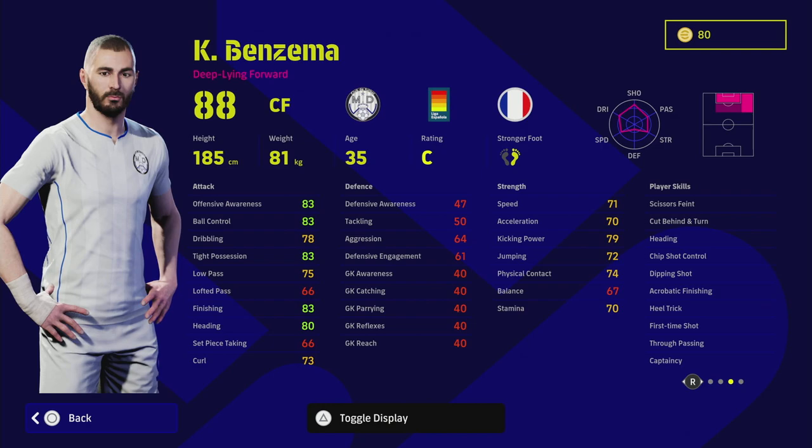I would have liked to have seen first time pass or one touch pass on Benzema. I do like that he has acrobatic finishing because he can get up and reach balls that certain strikers won't be able to get. If you're playing a tall center forward — especially a deep line forward like Benzema — you need to cater your play style for him.